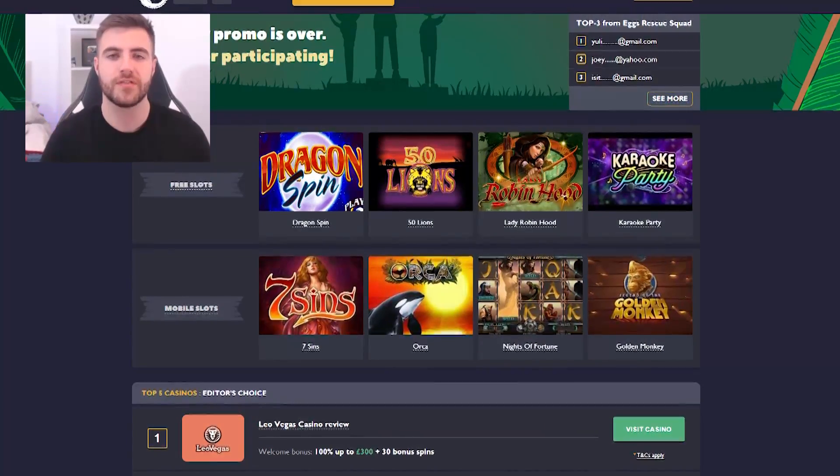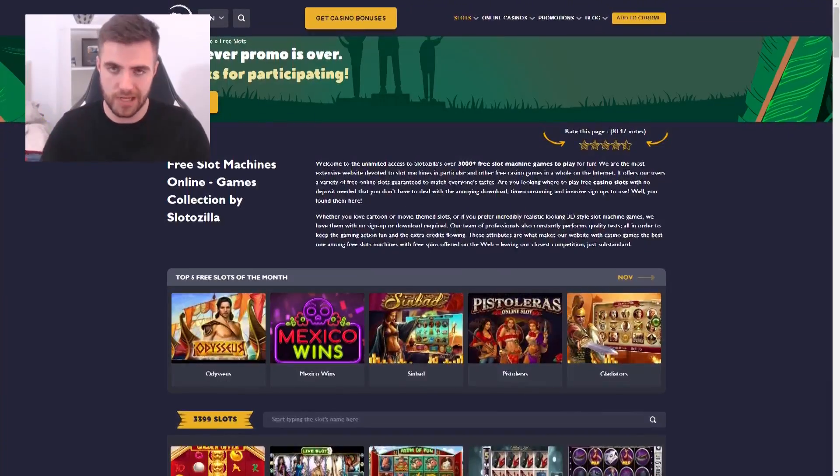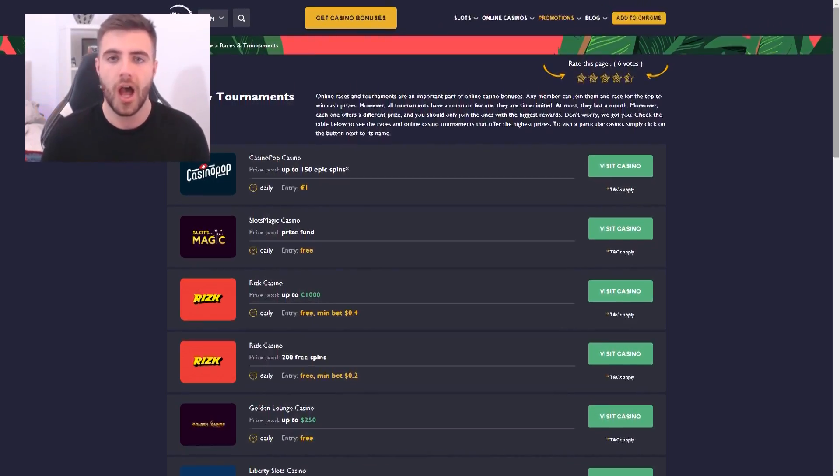There's something really quick I need to tell you about. This is for the over 18s of you out there, and that is Slotterzilla.com. It's the best place to find any slots, online casino stuff like that, and it keeps it all in one place. It's easy for you to search and find whichever one you want. It gives you bonuses, sign-up promotions, all this good stuff. There are also monthly prizes, monthly competitions, monthly giveaways, and a bunch of reviews so you know which ones are the ones to go for. That, of course, is Slotterzilla.com. There will be a link down below. You have to be 18 or over to visit the website or use any of the stuff on the website.